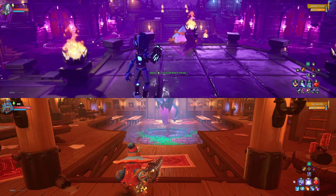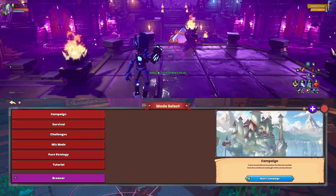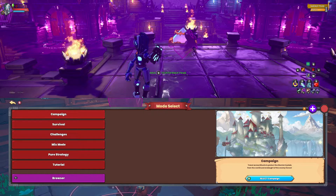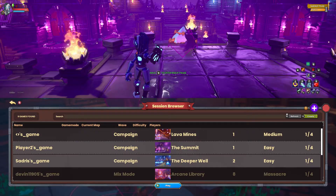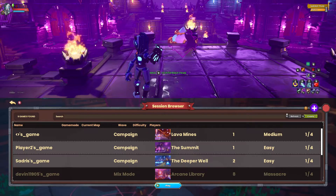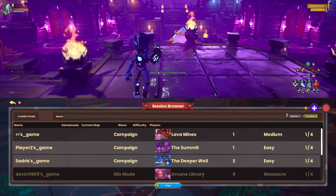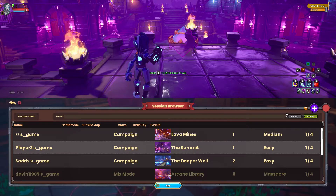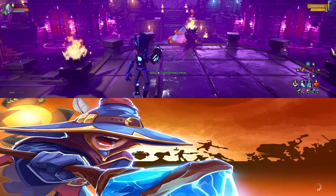Now that you're in, on your controller or your second instance, go to the crystal, go to browser, and press the player's game. Make sure not to join anyone else as it will not work and it will just soft lock your game. Then press join.